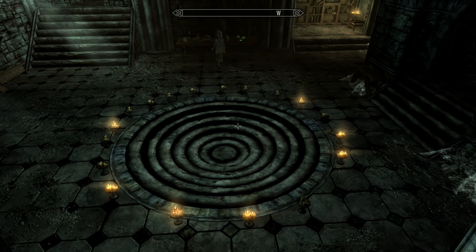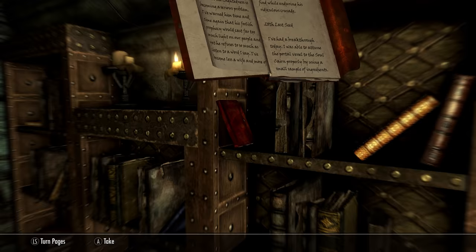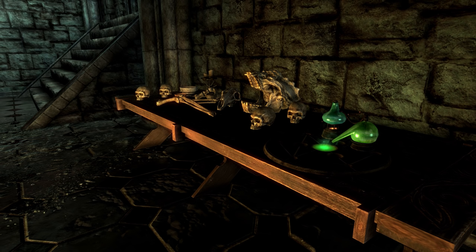Next, we will be entering the portal room. Firstly, we'll need to find Sarana's mother's journal. This can be found on the bookcase on the western side of the room. Next, we'll have to find three ingredients. Firstly, on this table of bones, again on the western side of the room, we'll find the finely ground bone meal.